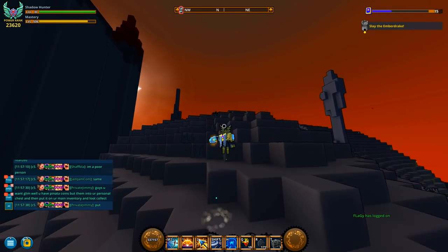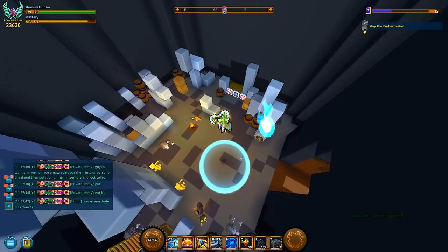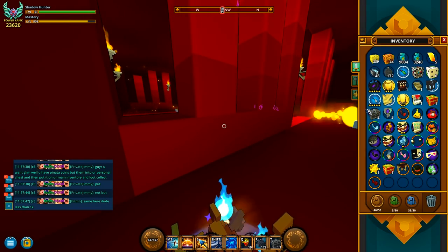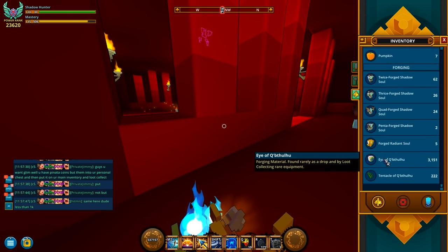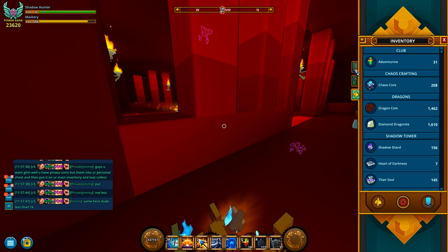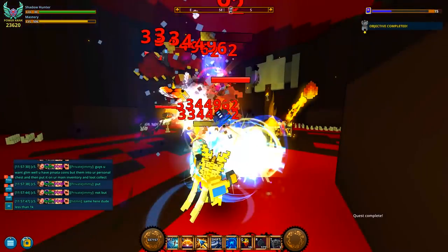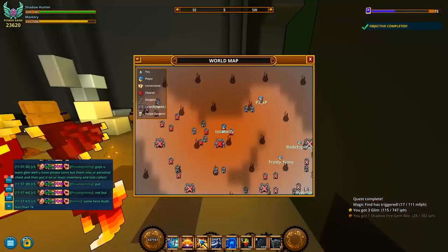Guys, you want Glimm? Well, you have Penta Pinata Coins. Why are people still talking about that? Did they nerf it? Let's just kill this. I have two Pentas — nice. So we have adventuring. What adventurine actually loot collected into is 100 Glimm, basically the same as the Pinata Coins — how one Pinata Coin was 100 Glimm. So if you wanted Glimm, or Flux for that matter, you just loot collected all your adventurine into Glimm, and that was like the best Glimm on the planet.